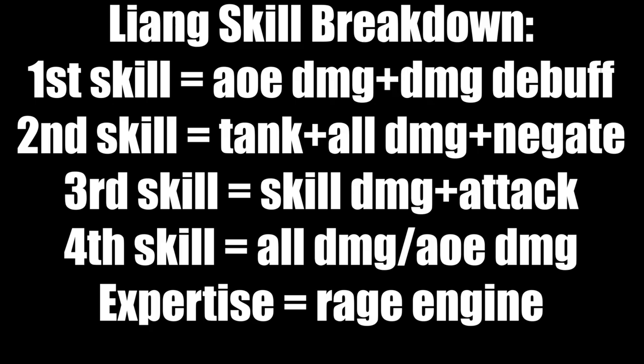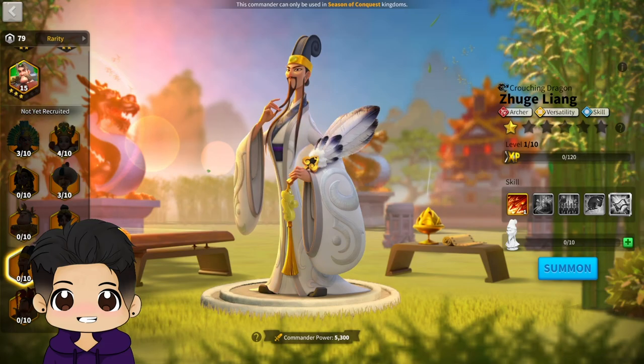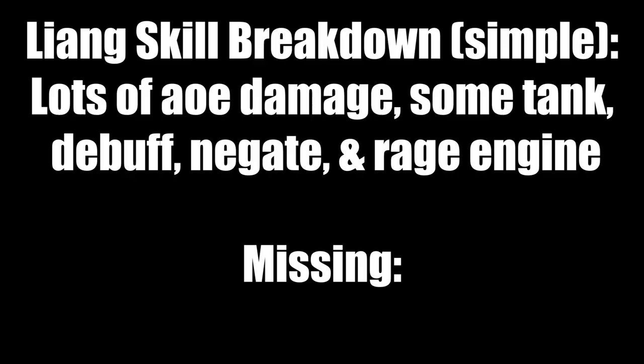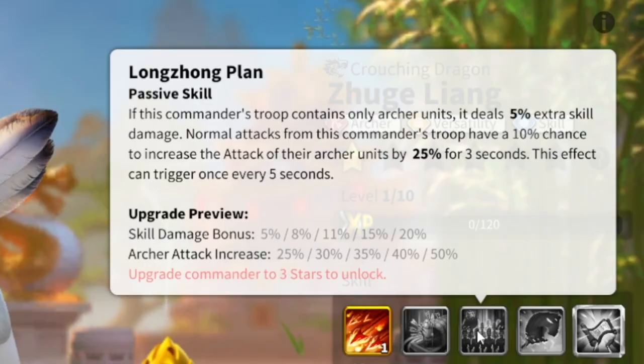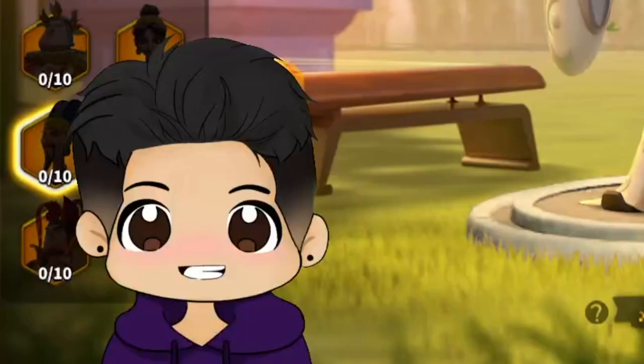Now that we understand what Leong does and why he's great in open field, what's the best pair for him? Before looking at specific commanders, we need to understand what Leong is lacking. His kit primarily revolves around damage, with a little bit of tankiness from the 30% extra health and some utility from the debuff. In my opinion, he is lacking more utility, more movement speed, and a bit more tankiness. Since the majority of his kit relies on his march being full archers, I'd fully recommend pairing him with another archer commander.